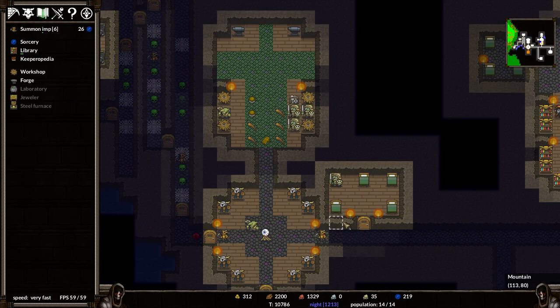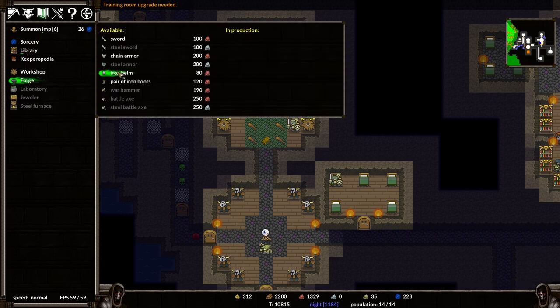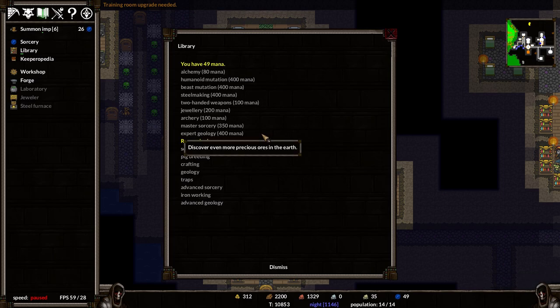We've now got a forge, and I'm going to slow down speed at this point because we've got enough to learn our next thing. At the forge we can now make swords, armor, iron helms, boots - these are all really good but they do take a lot. The forge can also be used to make steel items. Now steel is crazy good, but it takes an awful lot to get to steel. Steel making is 400 mana - that's an awful lot of mana.